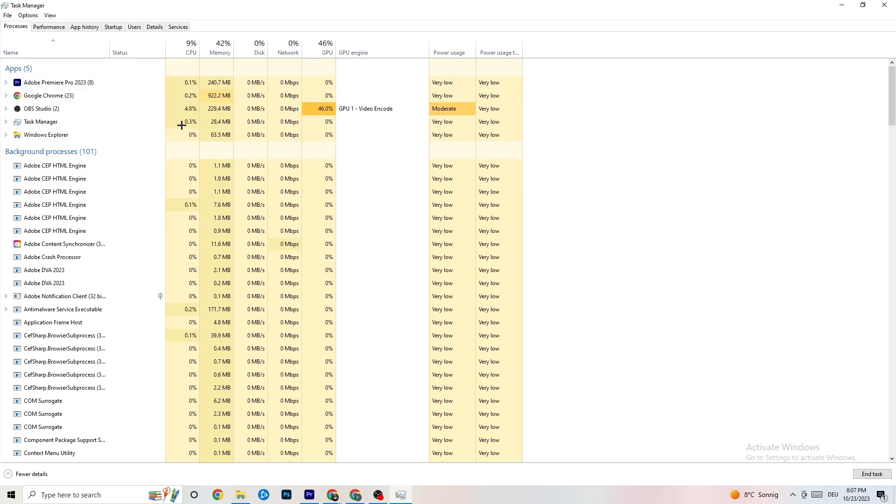The other thing you need to do involves your game itself. When your game is running it will appear here as an app, so right-click it in Task Manager for the next step.